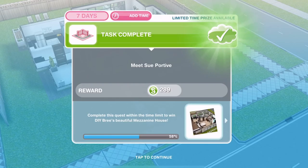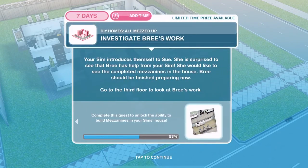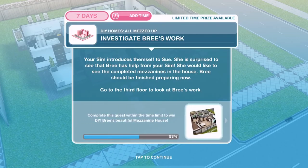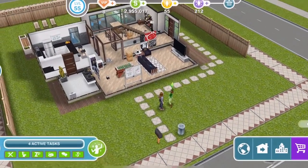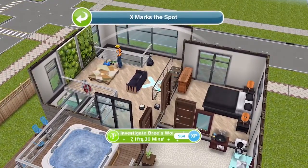We've finished meeting Sue. Now we need to investigate Bree's work. Your Sim introduces themselves to Sue, who is surprised to see that Bree has help. She would like to see the completed mezzanines in the house. Go to the third floor to look at Bree's work. Let's go up — we need to investigate for seven hours and thirty minutes.